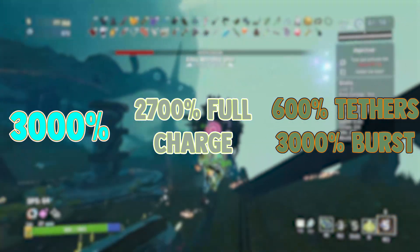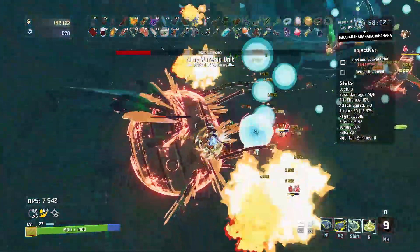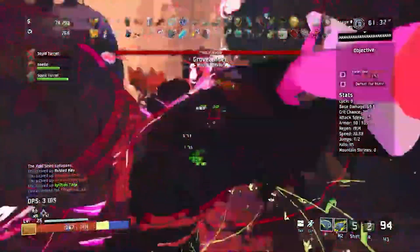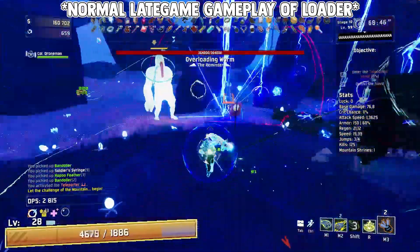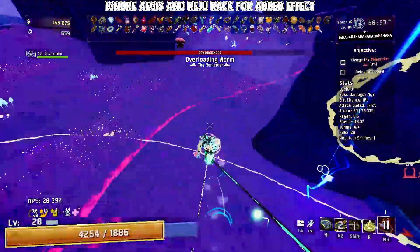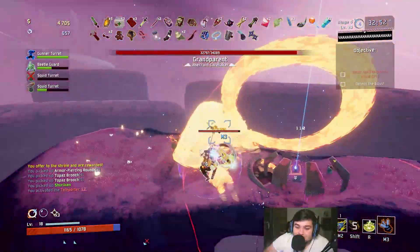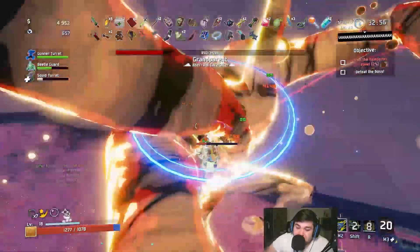You get 10 meters per second while charging and you're at the damage of both. Every enemy hit gives you 5% barrier — every single one. Get a group of 10 enemies and you get 50% max health barrier. Loader is an anomaly — it shouldn't be humanly possible for a character to get this much stuff, and yet here we are. And we're not done!